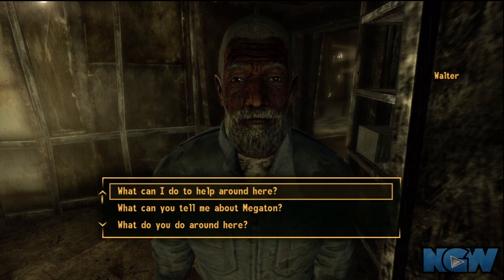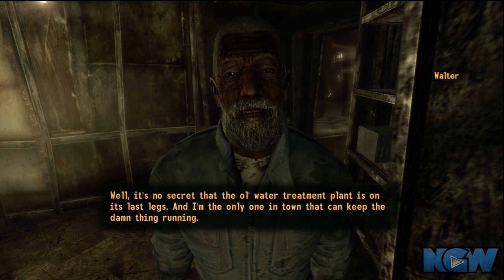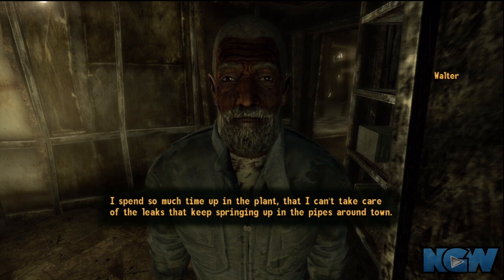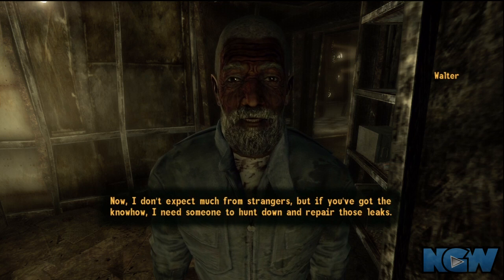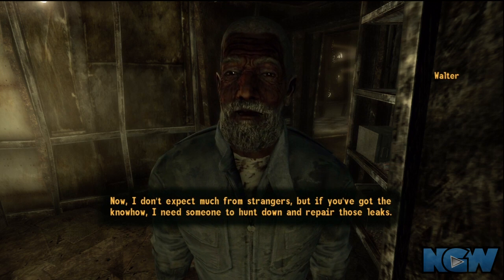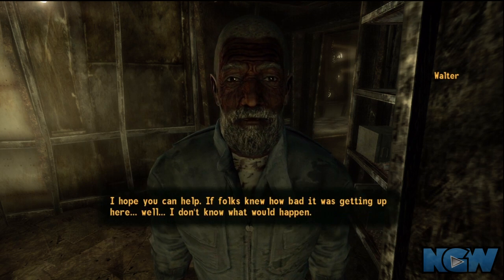Those leaky water pipes in Megaton are awful annoying, and it's going to be up to you to repair them. Head up to the wastewater treatment plant — sometimes Walter is inside, sometimes he's outside — go talk to him and offer to assist him with the pipes. You have to have your repair skill up to a certain level before you can even go near the pipes.